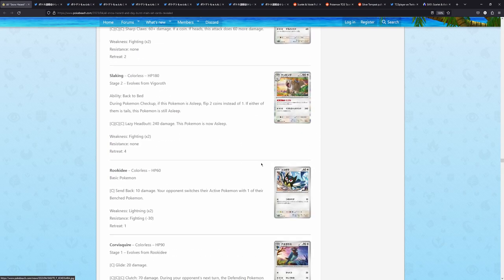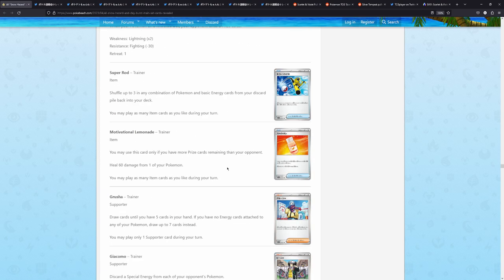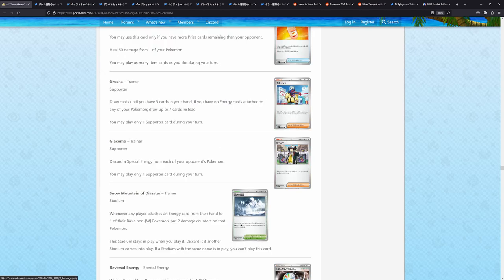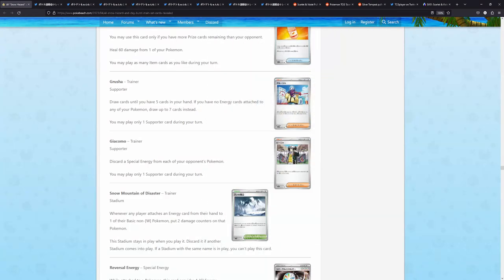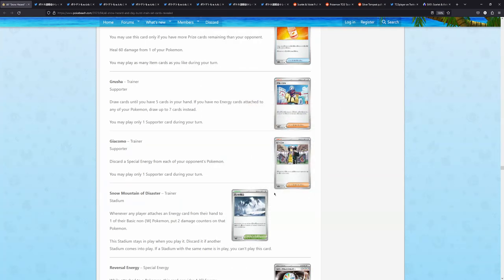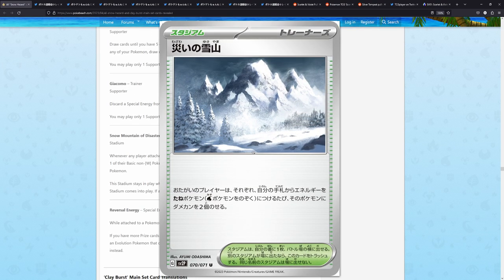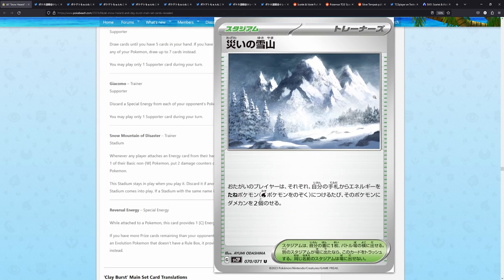We have a Slaking, Rockadee, Squawkabilly EX, Super Rod, Motivational Lemonade. Now for the Trainers — not the Full Arts yet. We have the Grusha drawn by Ghidorah. And we also have this one — check this out: the Snow Mountain of Disaster. This looks super, super nice. This is so well illustrated.